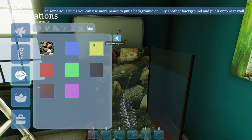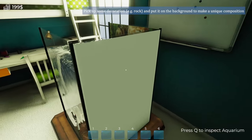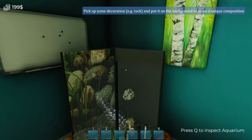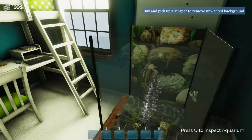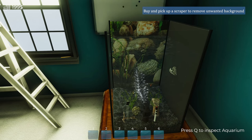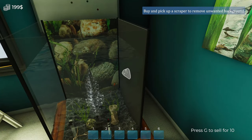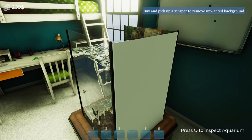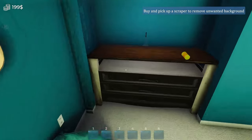If it was me personally, I wouldn't do that - I would make sure it's all glass. We need to pick up a decoration - example: rock - and put it on the background to make a unique composition. We've just magically chopped the rock in half somehow. We can't undo that now.